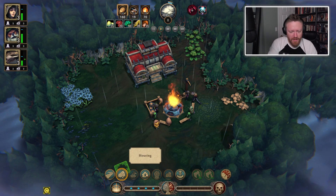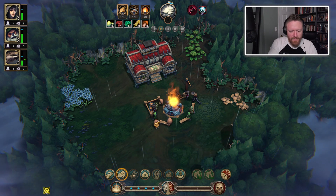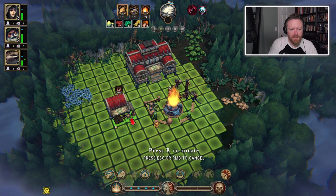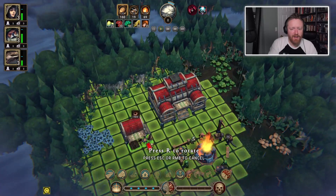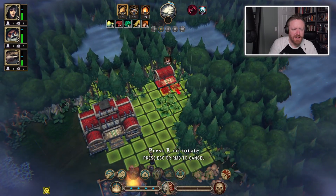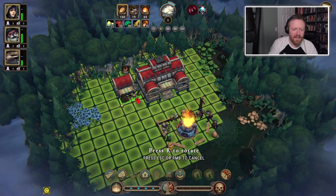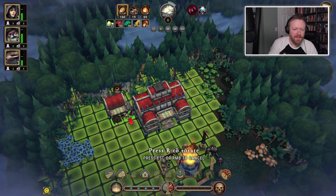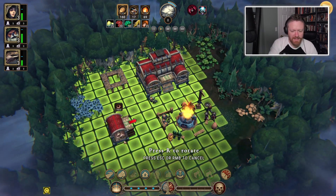There are camps, roads, housing, decorations. I found the woodcutter's camp. It's got an area around it — I guess I want to get access to these clearings. Maybe I want to build it in a place where it can cut through a wall of trees. Let's try building it here and see what happens. Oh, and I could have pressed R to rotate it, but I didn't.